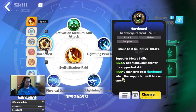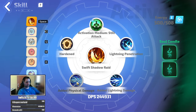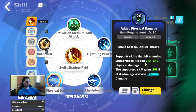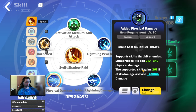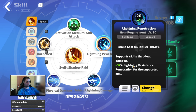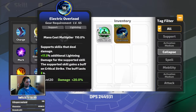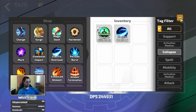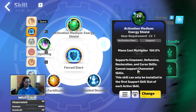Hardened gives you more defense and additional physical and lightning damage. The additional physical damage might seem weird, but you are converting all physical damage to lightning damage through your passive skills — that's why it's here. Lightning Penetration is also linked. If you don't have Still Attack, put in Electric Overload and you will be perfectly fine for the start.